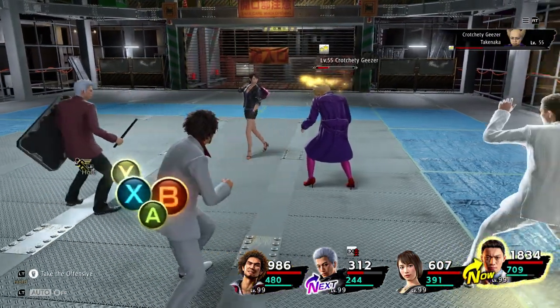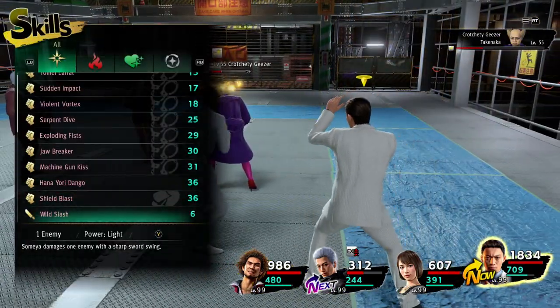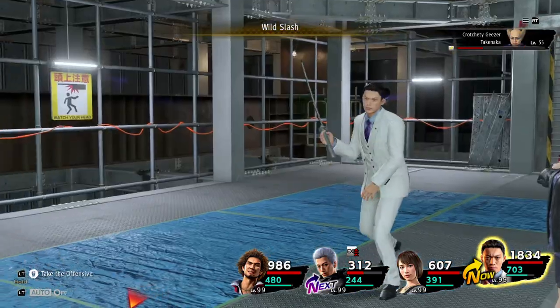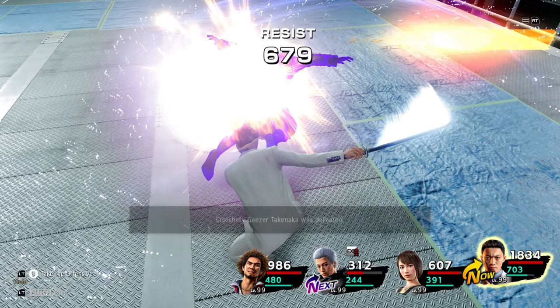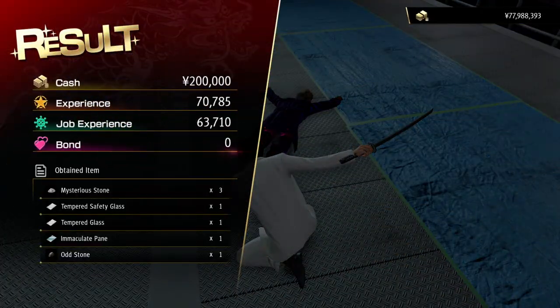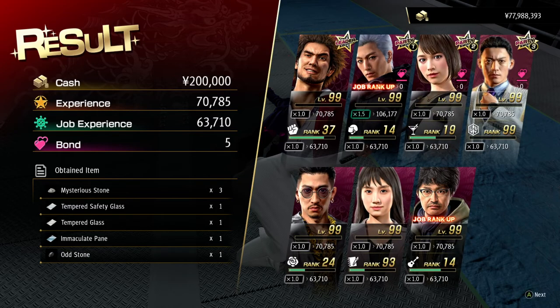The next attack for him is the Wild Slash. This one again is going to look a bit familiar - it's Ichiban's back swing. I'll show Ichiban's version just so we've got a bit of a comparison, and then we'll go on to the next move.